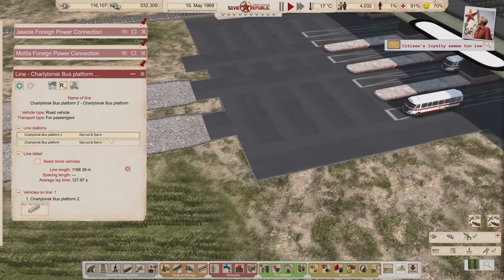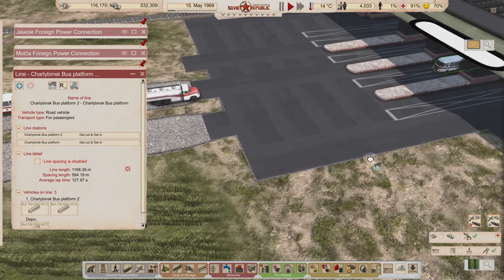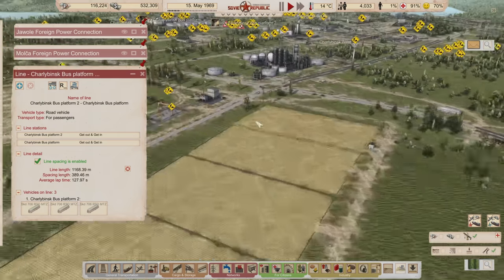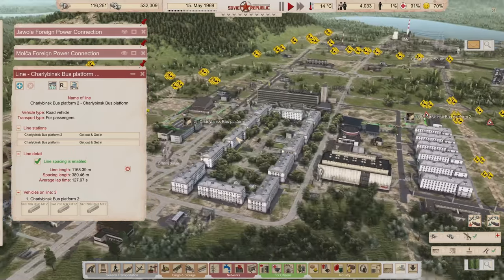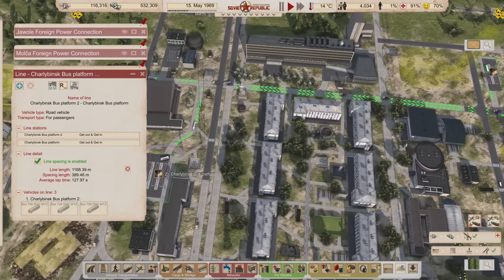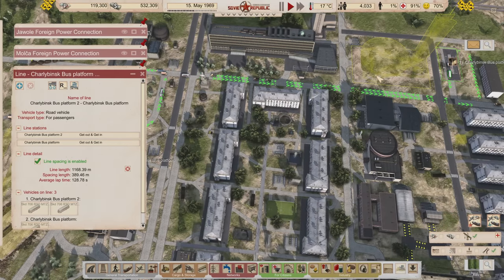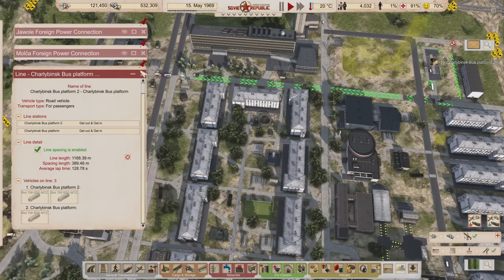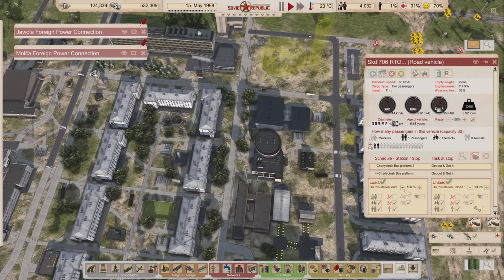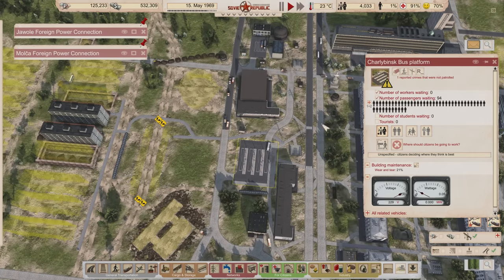Here they come out of the customs house - that's your route, have a nice day. And your route too, have a nice day. I've got line spacing enabled for this route. I can't have you stopping at an end station here so we'll space you out with line spacing instead. That gives us three buses going back and forth on this route - exactly what we needed - picking up everyone that's not workers and transporting them between these two bus stations.